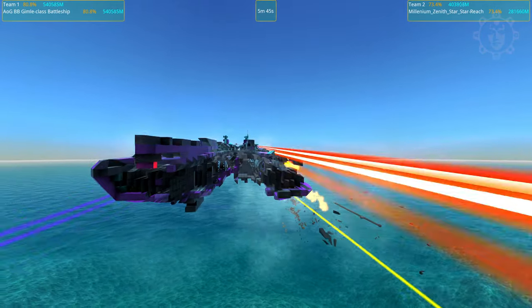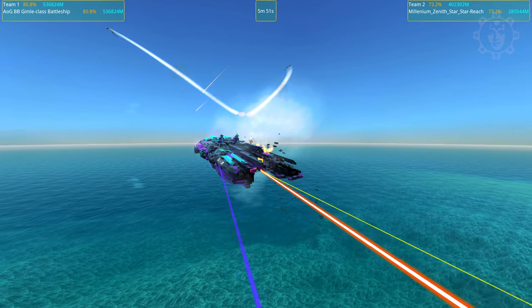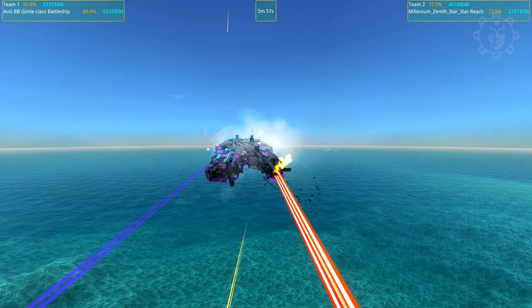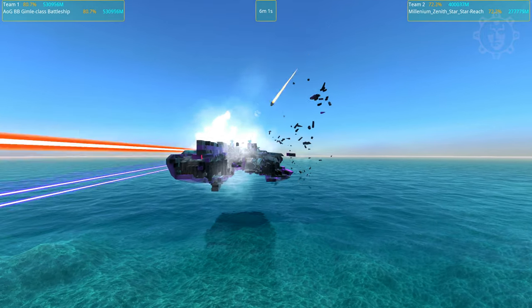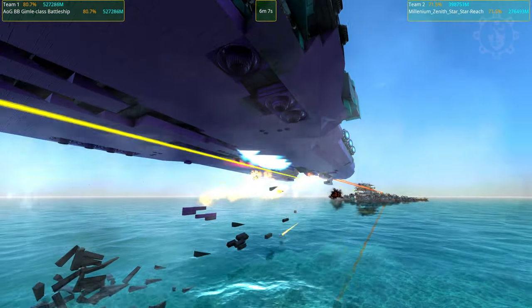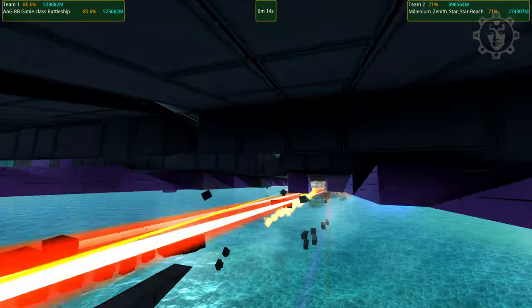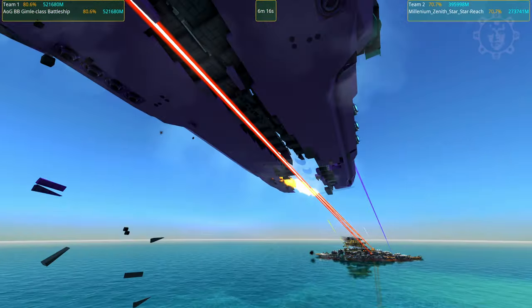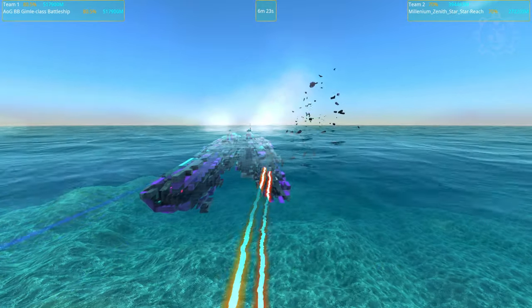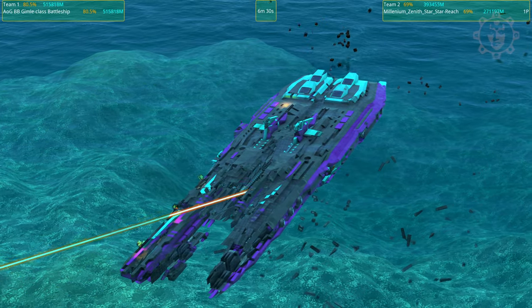The Zenith Star is going pretty low. I'd be so surprised if it wins this first time - it is shooting back though. It's still trying to evade our shots, which is probably making it stay alive a lot longer. It's only been five minutes in-game battle. We're going dangerously close to the water surface and going down. I hope you didn't have anything important in here, because that was an EMP surge. The Zenith Star has officially lost the first battle.